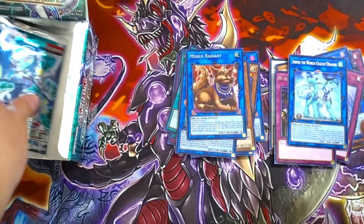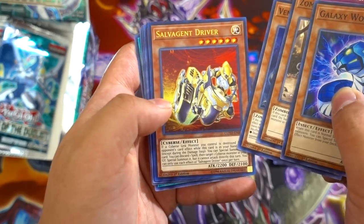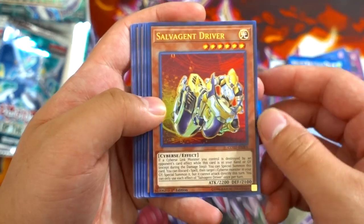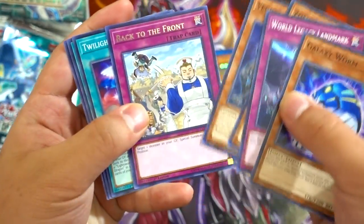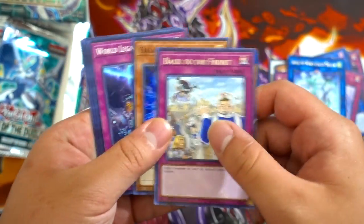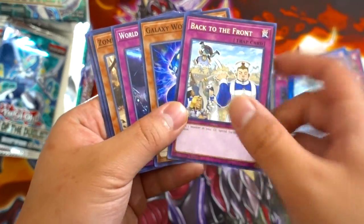Let's go to the next pack — this should be ultra rare. Galaxy Worm, World Legacy, Zombina, Vendred Revanons, and Salvage Into Driver. This card is not that great to actually get as an ultra rare — I don't know if it's great yet, but it's a Cybers monster which you can actually play in a Cybers deck. And Back to the Front — this card is really good as well. It's essentially a Call of the Haunted without being continuous, so you can chain it and replay a monster without having to worry about the card being targeted.